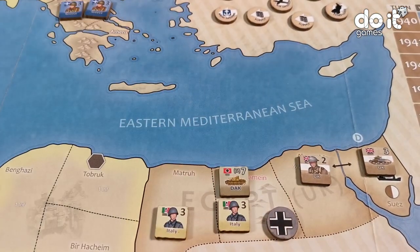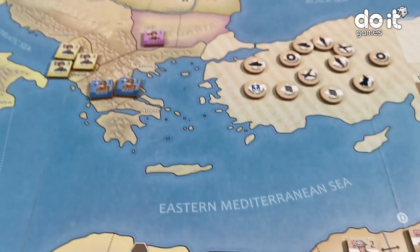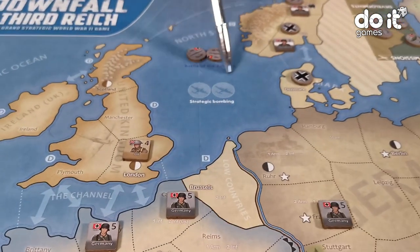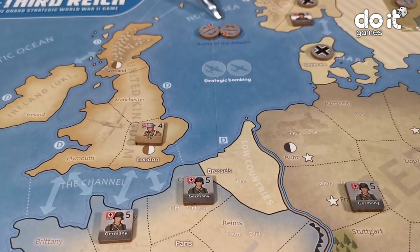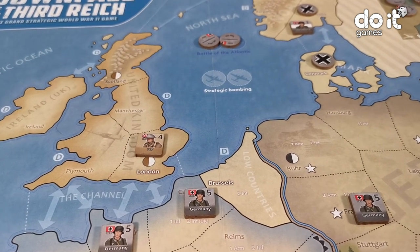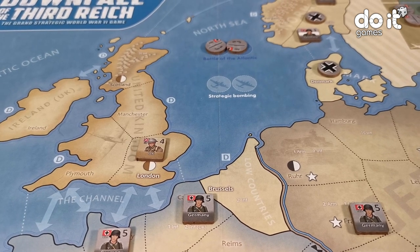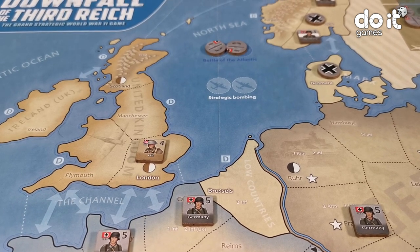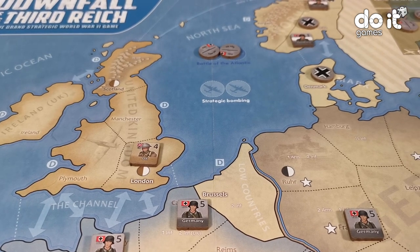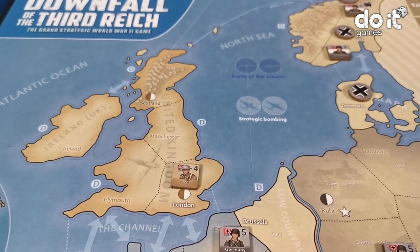Now let's go with the Allies. Remember that the Germans have put two submarines in the Battle of the Atlantic. That means that the Allies will have to reduce by one the number of actions they can do. So previously they could do two actions, but because of that they remove one and can only do one action.